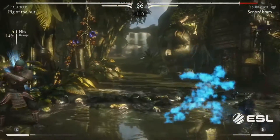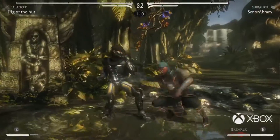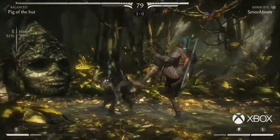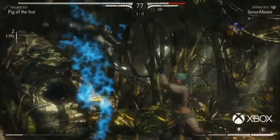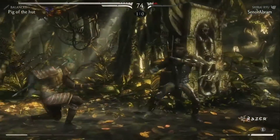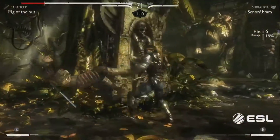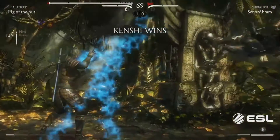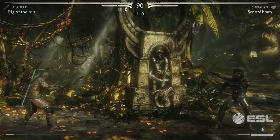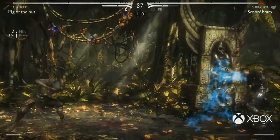We're going back to Shirai Ryu here. I love Shirai Ryu, but I really enjoyed what he was doing with Ronin — he honestly didn't do that bad. He's not able to get anything going and he's rushing down. Just waited for him to push a button and armored through it. That's got to show a lot of confidence. Pig is very comfortable rushing down. That's the tough thing about Takeda — you can armor through most of his stuff if you know where the gaps are. And Pig has obviously studied his matchup.